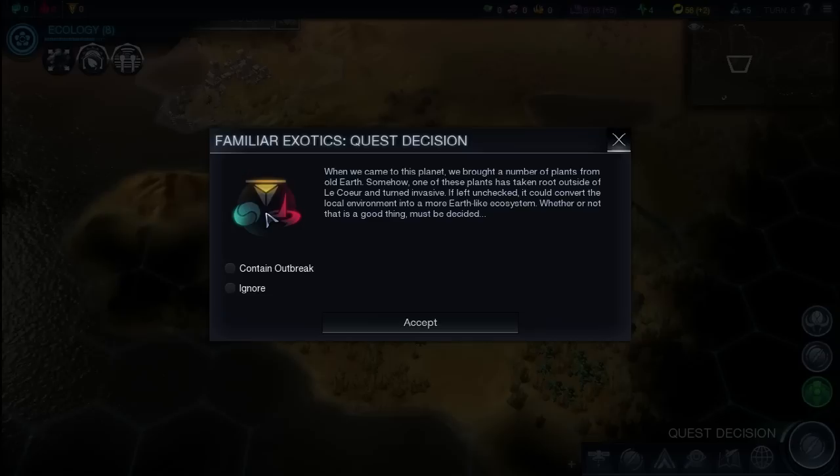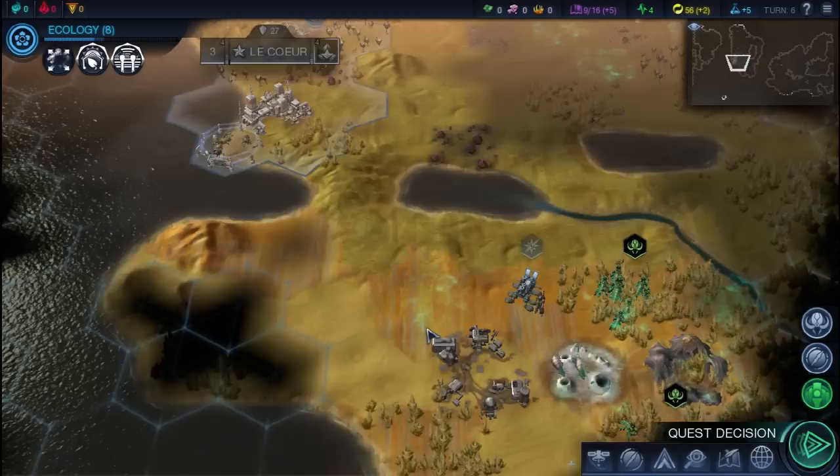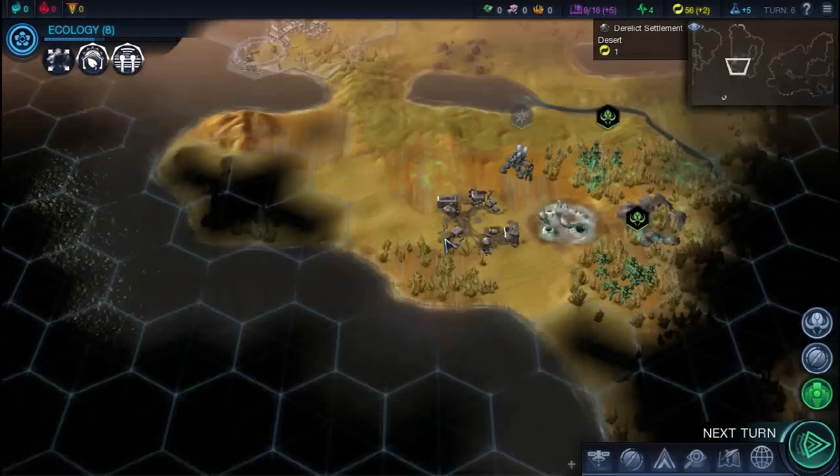Quest decisions are essentially choices you make that affect your affinity points. This quest decision: when we came to this planet we brought plants from Old Earth, and one has taken root outside our city and turned invasive. You can either contain the outbreak, which points you towards harmony, or ignore it and let it grow, which points towards purity or supremacy. I am going to play this game for harmony affinity, so we're going to contain the outbreak and try to keep the ecosystem of the planet as it stands.